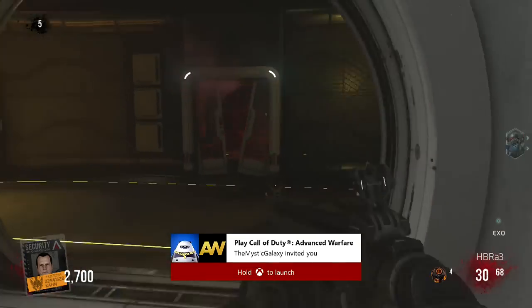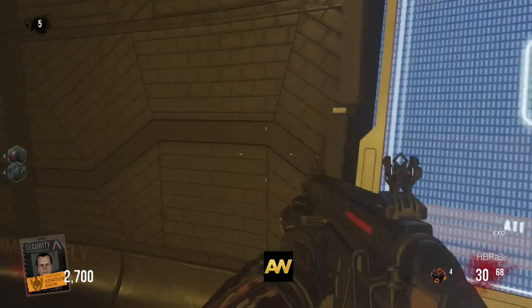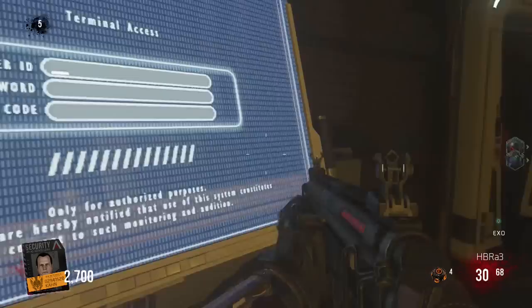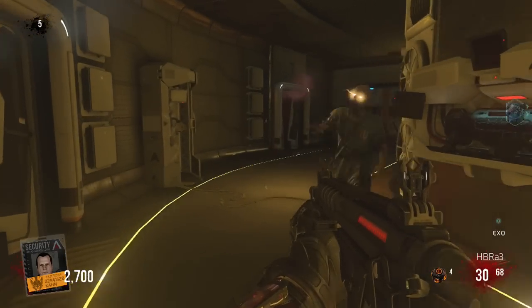Once you hit all three, this door will open and you can enter this secret room where you can go up to the computer and talk to Angie. I'll let you listen to what she says, but now get ready for the next one. Make sure to subscribe so you don't miss. I'll see you next time. Peace.